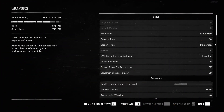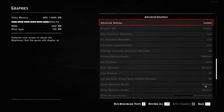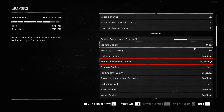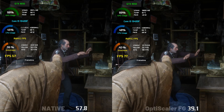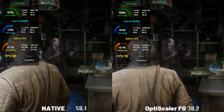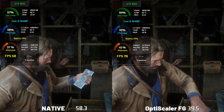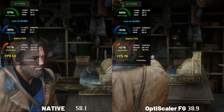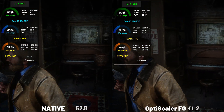Now I'll be testing games side-by-side, one running in native mode and the other with the FG mod enabled on my GTX 1650. For the native version, I've used the regular in-game upscaling options, like FSR quality in most cases. With the mod version, everything else stays the same — the only difference is the frame generation mod, so we can clearly see how much extra FPS it gives. Make sure to watch the full video to see the results.